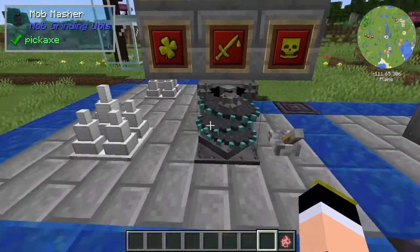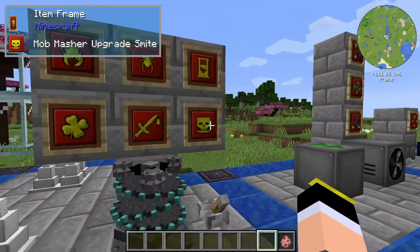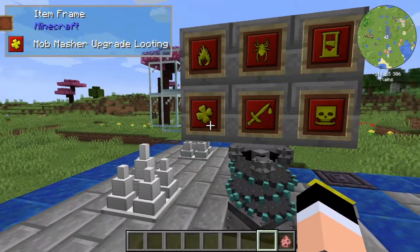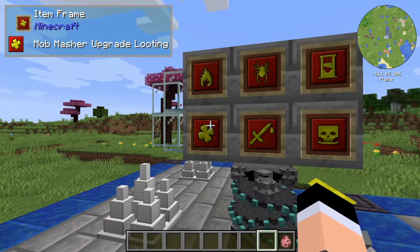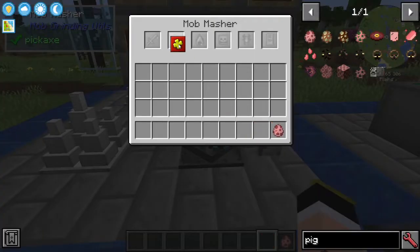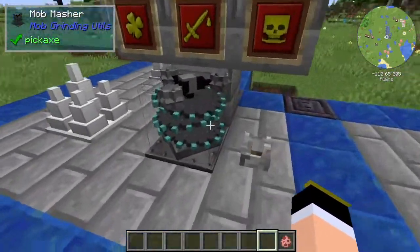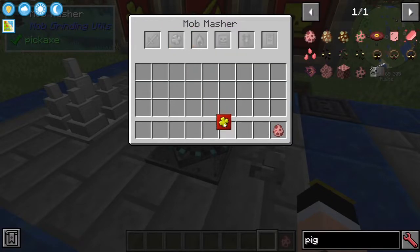The Mob Masher has six slots for upgrades. You have the Fire upgrade, Arthropods upgrade, Beheading, Smite, Sharpness, and Looting. To upgrade it, imagine you have the Looting one — you just right-click the Mob Masher, put the upgrade in, and now it will apply the upgrade to the kills.